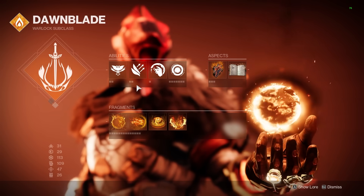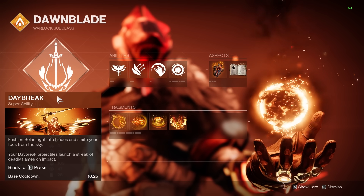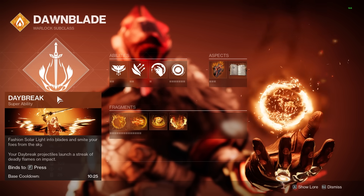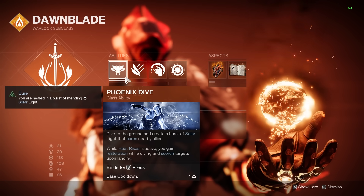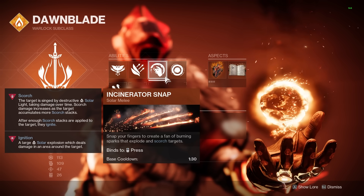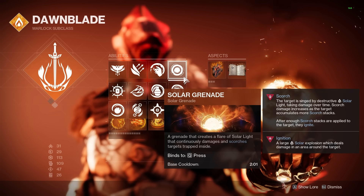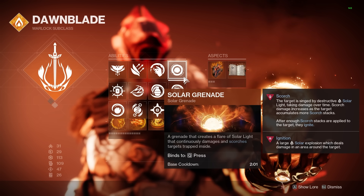To start this build off you need to have the right subclass setup. Obviously we are on Warlock using the solar subclass. You can pick whichever super is best for you since we won't really be using our super too much. For our class ability we have Phoenix Dive, which is brand new to this slot. For our melee ability I am going to be using the brand new Incinerator Snap, which is absolutely crucial for this to work consistently. And then lastly for our abilities we are going to need solar grenades in order to pair these with Sun Bracers.